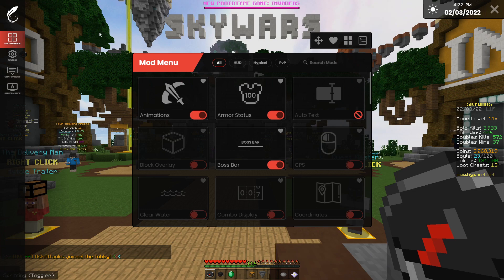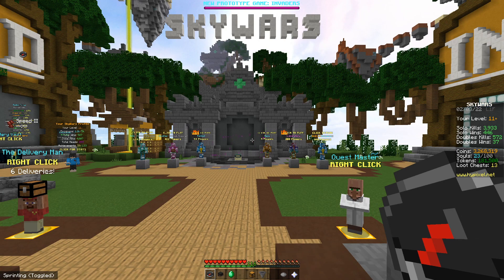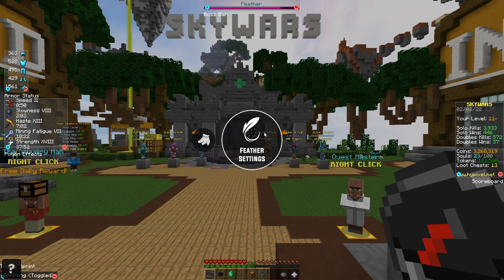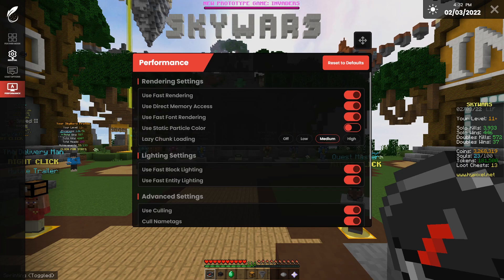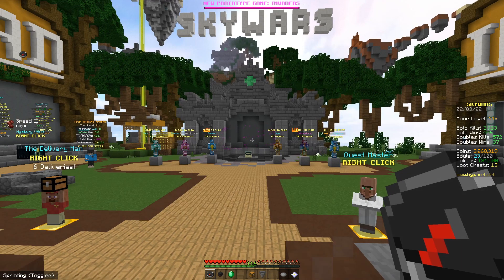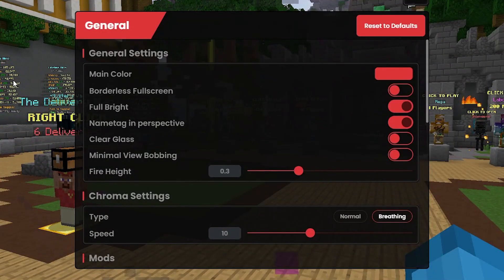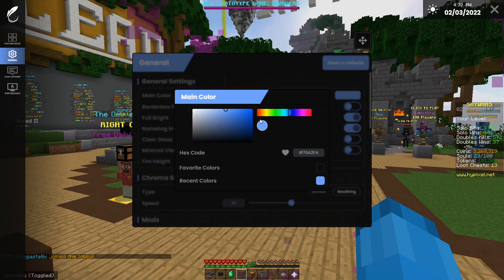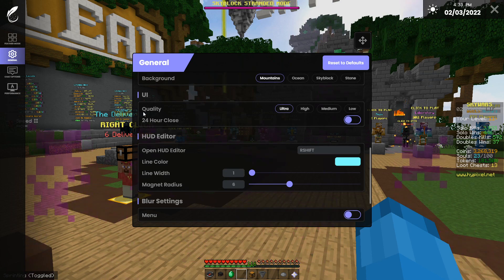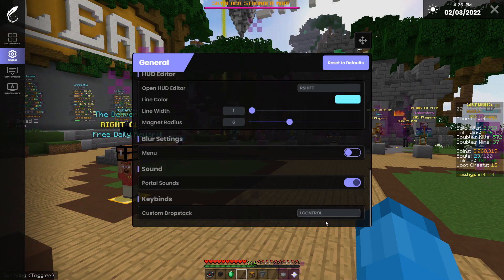I love how it actually looks different from other clients, because a lot of other clients have the exact same UI. It does resemble Lunar a little bit, but it's really down to personal preference. On the general settings, it has a light red theme, but you can change it right here, which I really like. You can change your UI quality, hud editor, and everything from here.